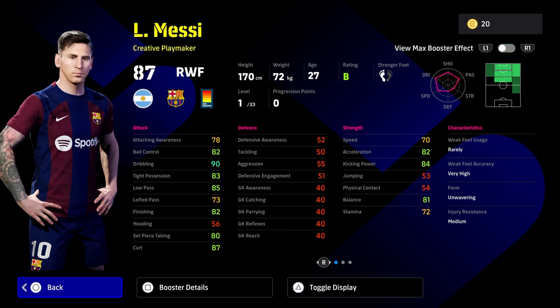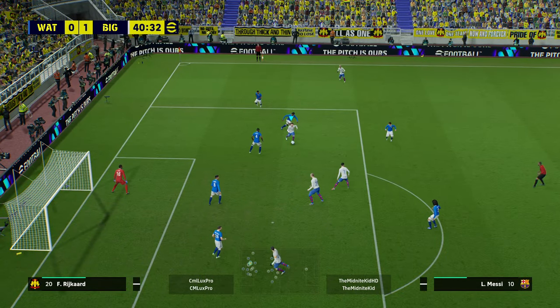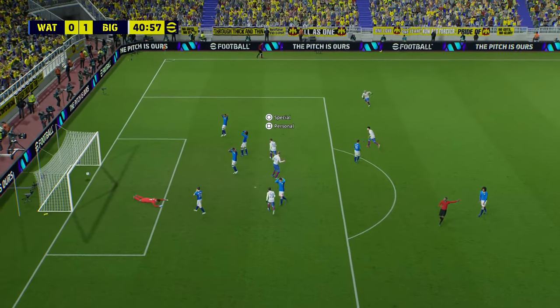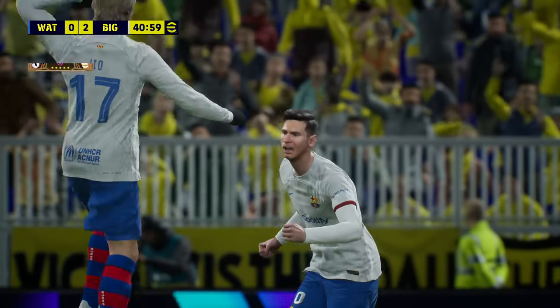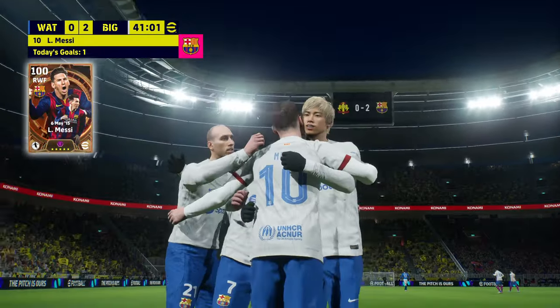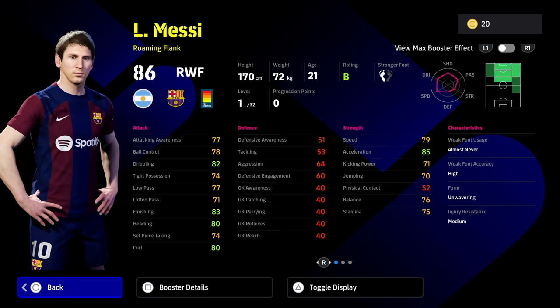I'm going to show you the best build at the end of the video for all of these cards. Where you're going from this card, you can still finish with Messi, you can still stop on a dime and quickly accelerate. His strengths really do lie in being able to cut in from the right, or starting him as an AMF and being able to naturally roam out right or left depending on your play style and your tactics.